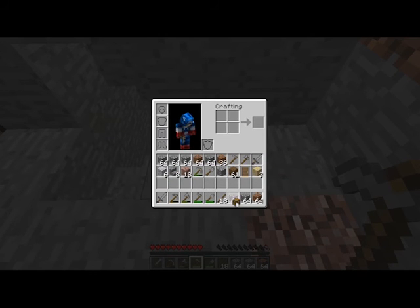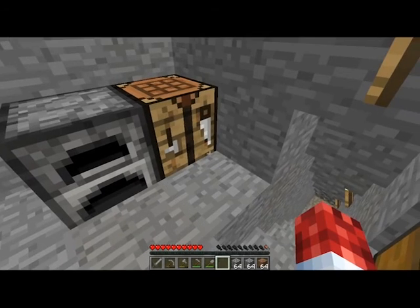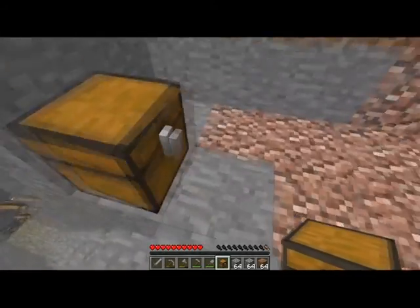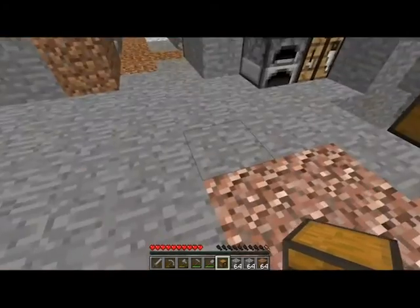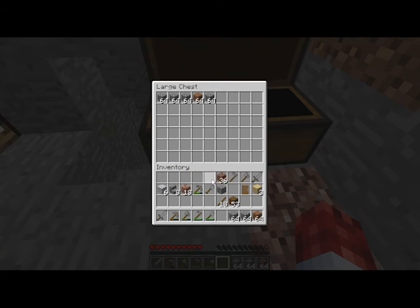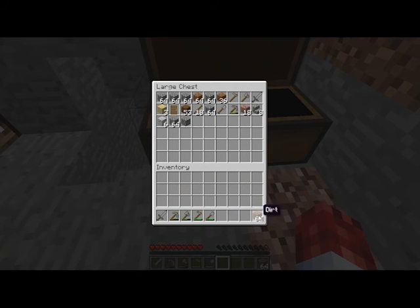Oh yeah, it doesn't keep... where is it? It's in here. So we'll just place that down and we will make another one. Oops. I will take that one out and I want a chest. Then we can make a nice big double chest and we can put all our stuff in there. Maybe I shouldn't leave my door open. So I'll just put that there and we'll put all this stuff back in. That is awesome — we have so much room in here now.